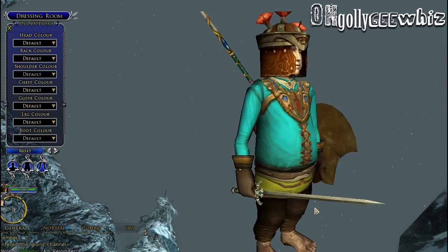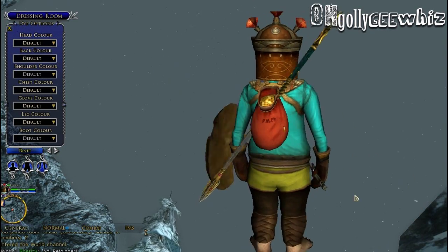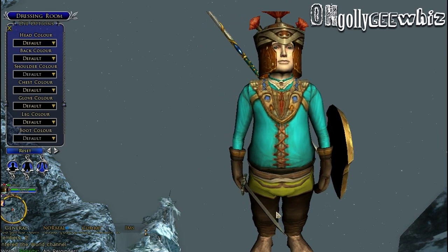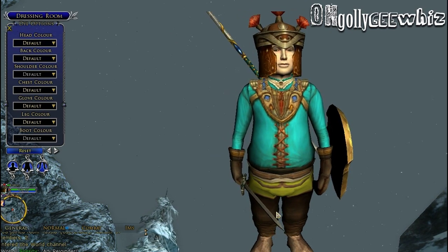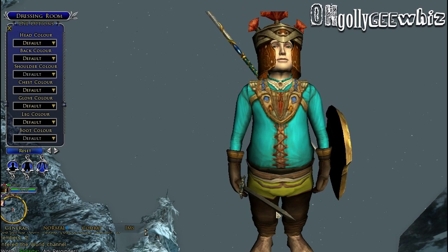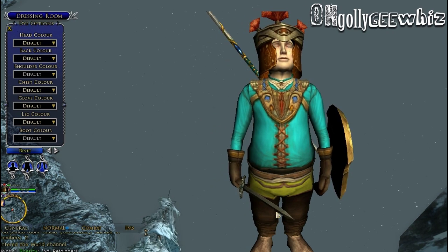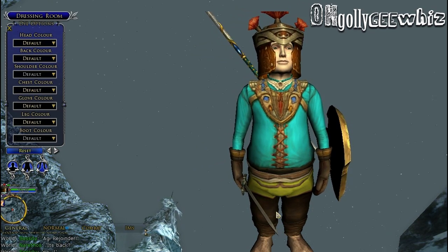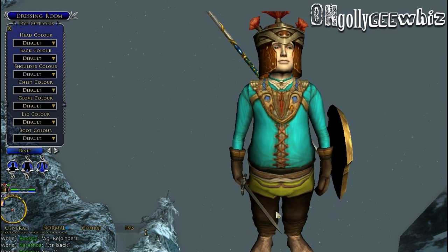Hey everyone, I am here at Update 18 Beta. They have mentioned in the forum that they are going to introduce new colors for each seasonal festival — for example, Spring, Summer, Winter, and so forth. So that's what I'm going to do; I'm going to show you that right now.